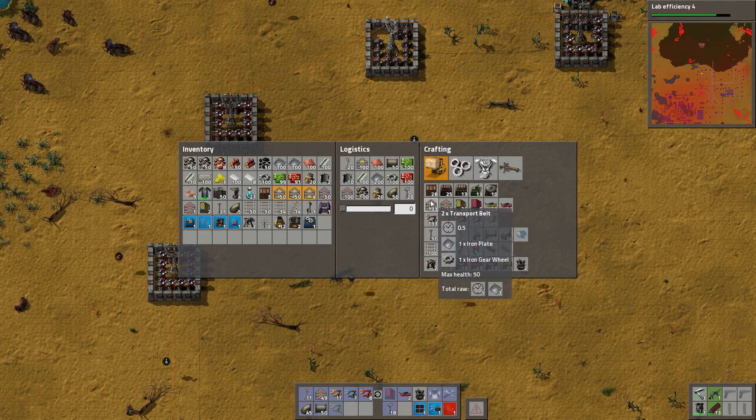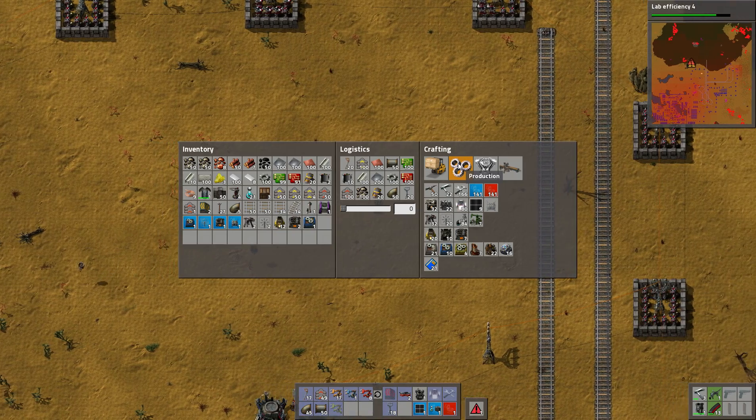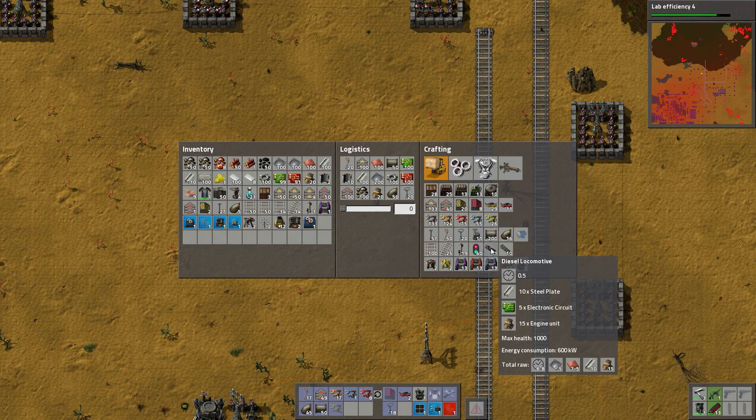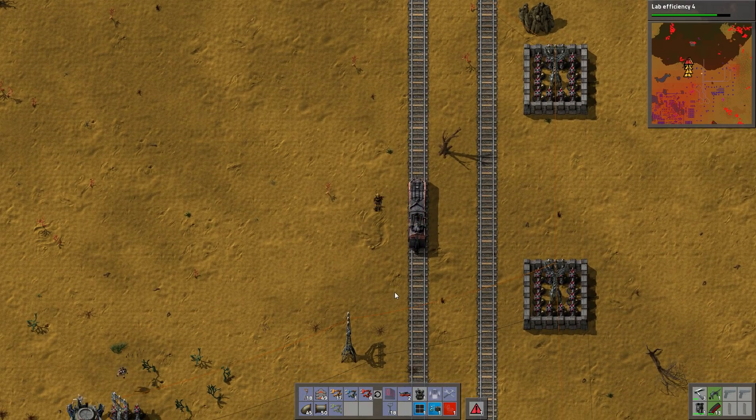There's supposed to be a tank. Maybe we'll have to do some more exploration of that stuff. At least let's make a locomotive, and we can use that to just go up this way.